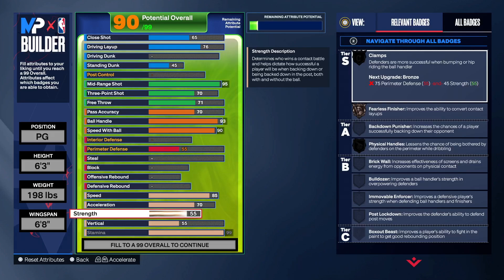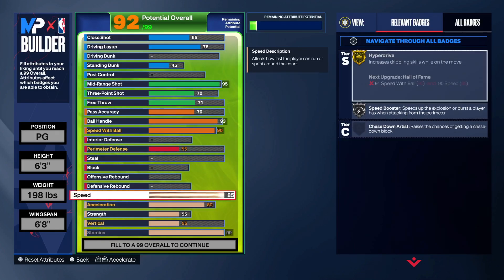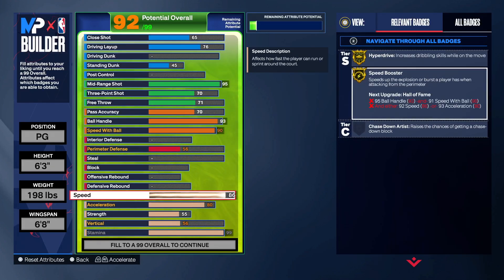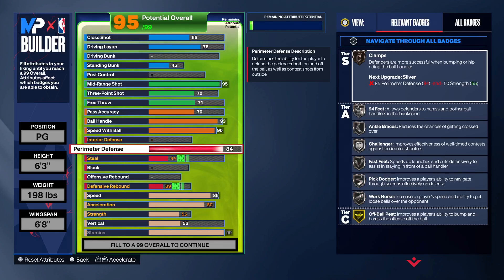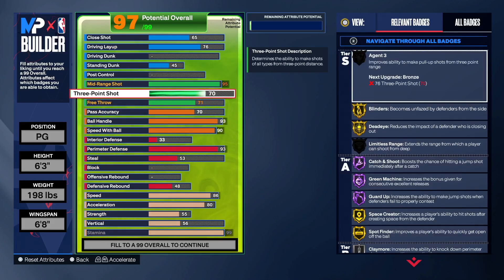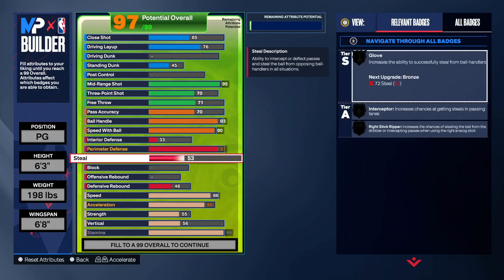You can go like 86 speed to get speed boost gold. Say you want gold clamps - with 93 perimeter defense you still have attributes to play around with on this build.